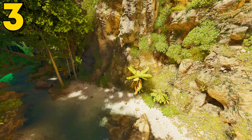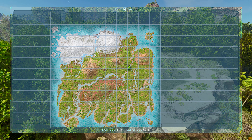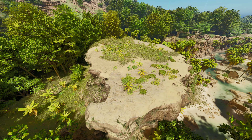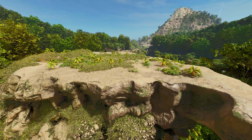Coming at number 3, this location can be found at 41.4 latitude and 68.2 longitude — here it is on the map. These locations can be built anywhere, meaning you don't have to build them on these exact spots. However, they are mainly built for these spots, but they do fit about anywhere on the map and can be used on any map.